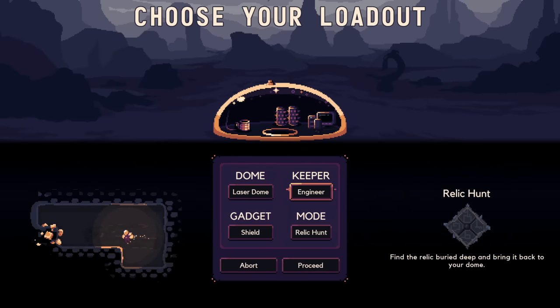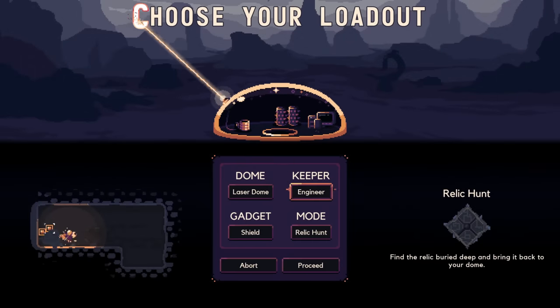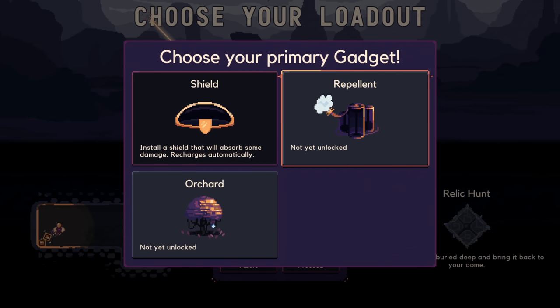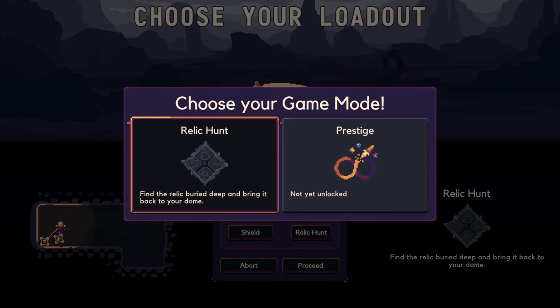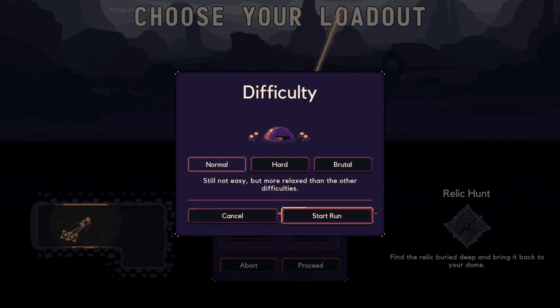Let's get into it. We only have a laser dome right now, but potentially unlocking a sword dome later. We have an engineer, but maybe an assessor later. The gadgets — we have a shield on our dome, which is great. Don't know what these other ones do. We'll have to unlock them: Repellent and Orchard. The mode is Relic Hunt — we need to find our relic. That's the key. Prestige? Don't know. We'll get there. Let's begin, shall we?